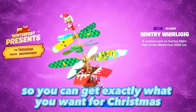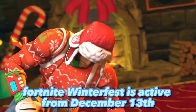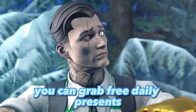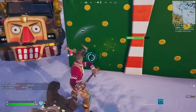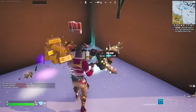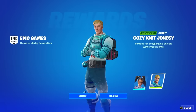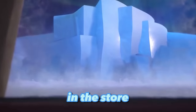Fortnite Winter Fest is active from December 13th until January 3rd. Over the next few weeks you can grab free daily presents, visit the Cozy Lodge, and mess around with snowball launchers and holiday presents. On top of this, there are two new purchasable winter skins available, from the Snow Dancer to Cozy Nate Jonesy.